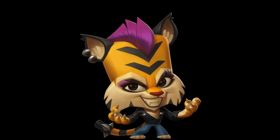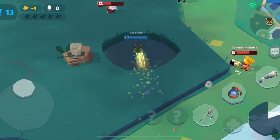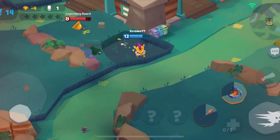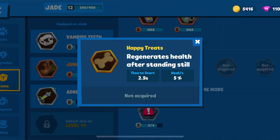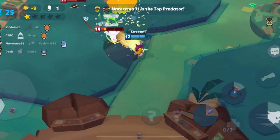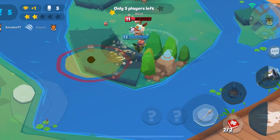This means more often than not Jade is going to get the first hit. For items, I highly suggest equipping either boots or holy sandals — these allow her to take advantage of her in-and-out play style, creating a lot of damage before enemies can react. Additionally, items like adrenaline shot, bandages, happy treats, and vampire teeth are great equips. One item you should never equip with Jade is the helium canister, because it activates a knockback and Jade needs enemies close to her to inflict damage.